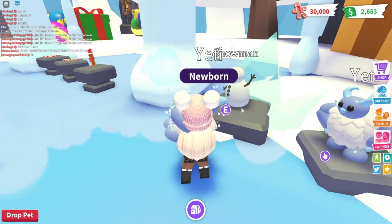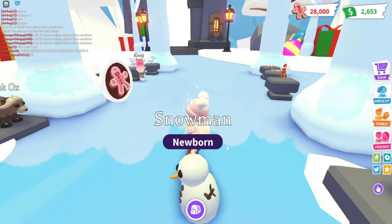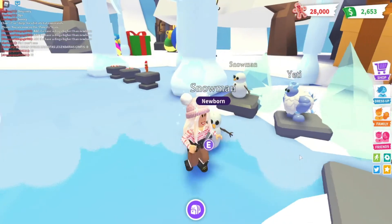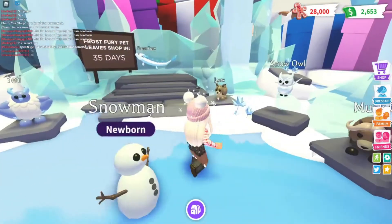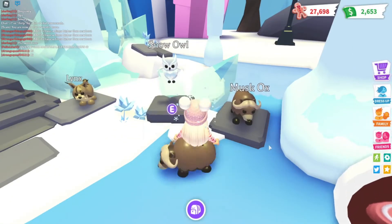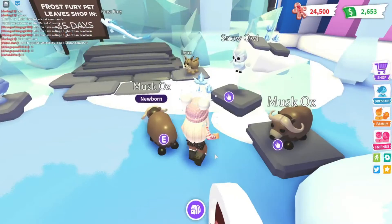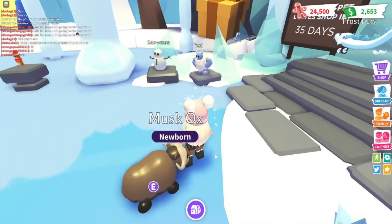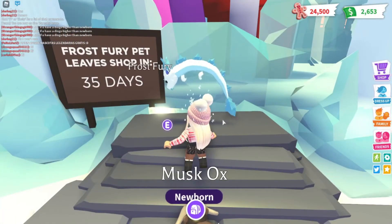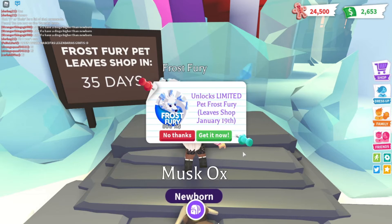How cute! And of course we gotta get a snowman. Look how stinking cute! And you guys, we can put hats on him with our accessories, so we can completely make him into an actual snowman. And of course let's buy the musk ox. I mean, he's not everybody's favorite because everybody probably wants an owl.